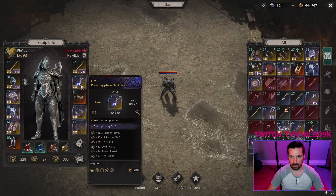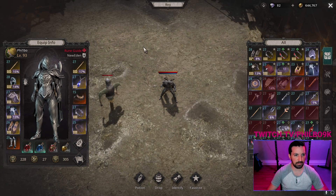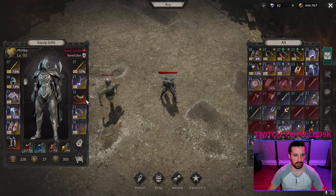On your neck piece you can roll element damage and cast speed. This one has poison damage on it — I'd like lightning damage on it, but I've been spending more time mapping than crafting because I'm trying to get to max level as soon as possible. Those are some things you might want to target on the neck.